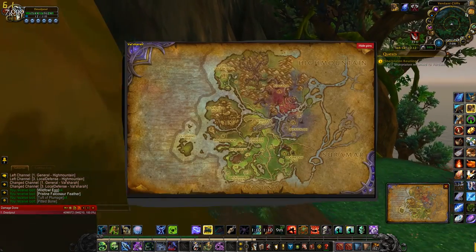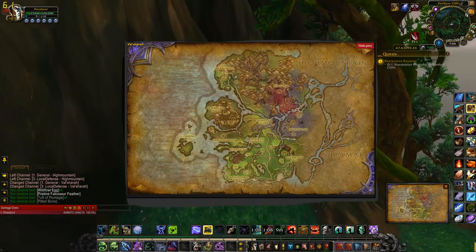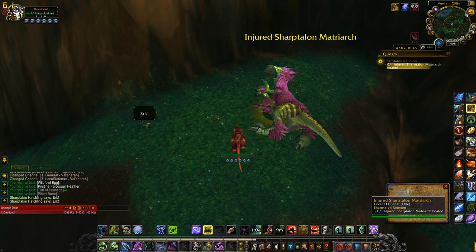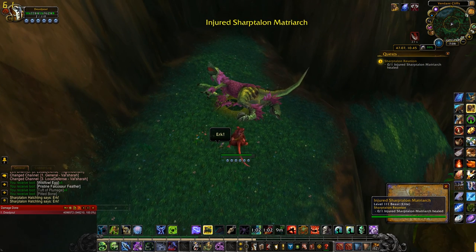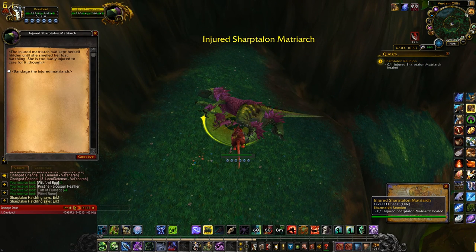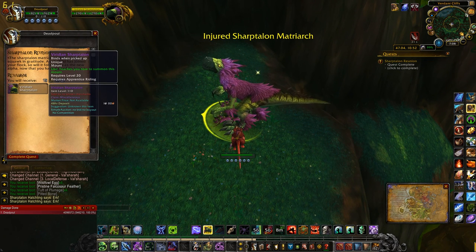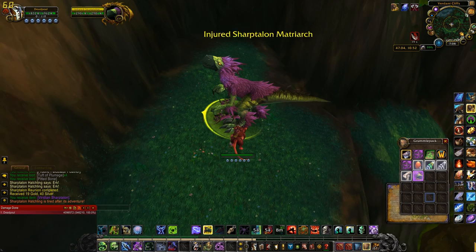Hope I'm saying that right. Here it is — you come up here, you have your pet out. Remember to have him out at all times. Talk to the mother. You want to bandage her injured and you get basically her as a mount. There it is. I'll show you what it looks like.